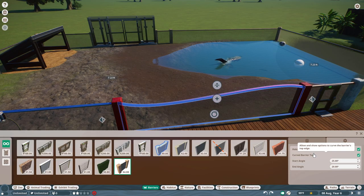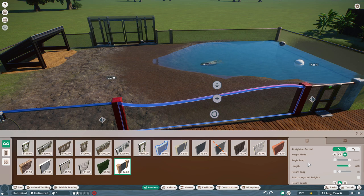One important thing to note is that you cannot turn this into one-way glass, so keep that in mind when designing your habitats. The main intention of this glass is for building underwater viewing areas, as in real zoos and aquariums they would naturally use this thicker, stronger style glass to hold in the water.